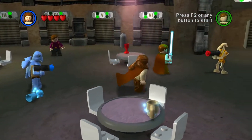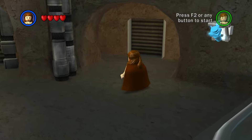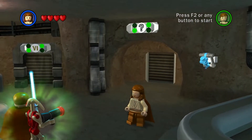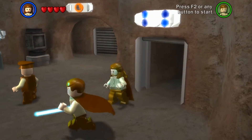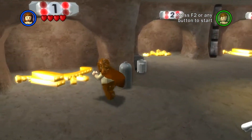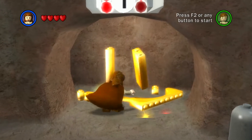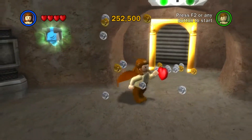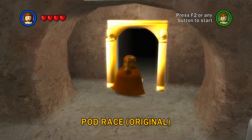Hey guys, welcome back to LEGO Star Wars: The Complete Saga. In this episode, we're going to do our first bonus room. We've got a couple of bonus rooms opened up, so let's go do the first one. These are just kind of fun little things. The first thing to do is to build the thing and grab all the studs. The original pod race!